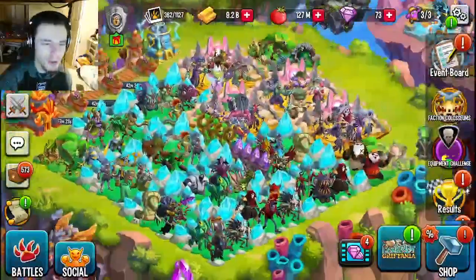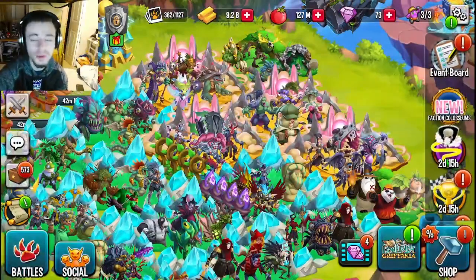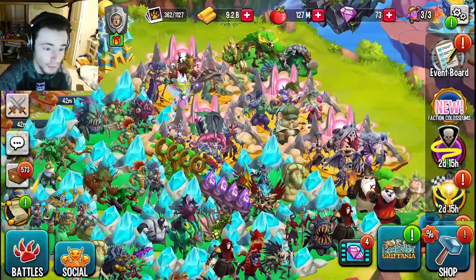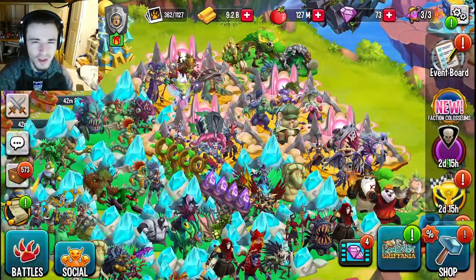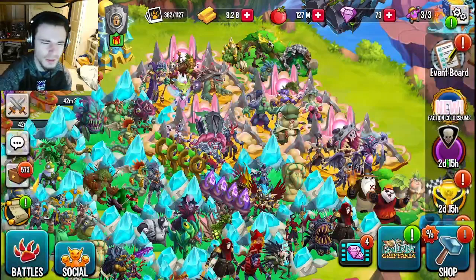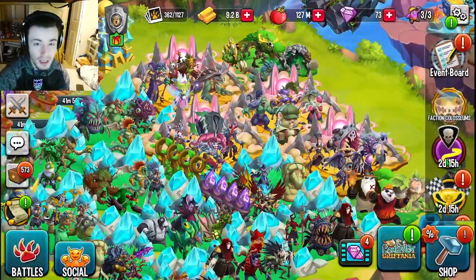The first thing you are going to want to do is get a good team for the Bounty Hunt. You will need a team of three monsters, and you will need to do as much damage as possible. Don't really use a tank or a deny, because denies just don't work against the Bounty and tanks just don't really work either, because he most of the time isn't really going to kill you, he's just going to be trying to make it so that you can't hurt him.